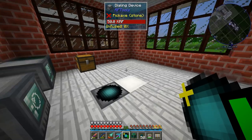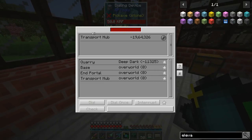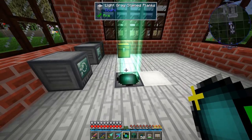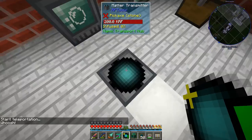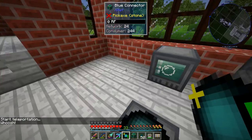That's the basics of RF Tools teleportation. If we want to go somewhere and we know we're only going there once, we can always do a dial once — when we teleport, it'll undial itself so we don't have to worry about accidentally walking across the beam and getting teleported again.